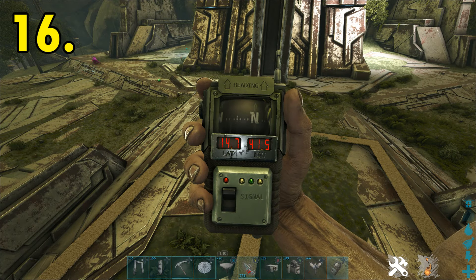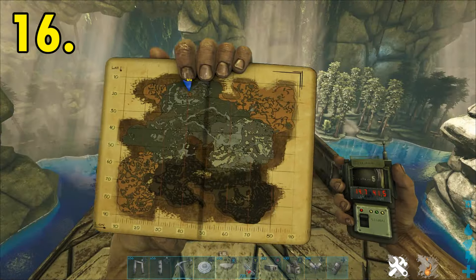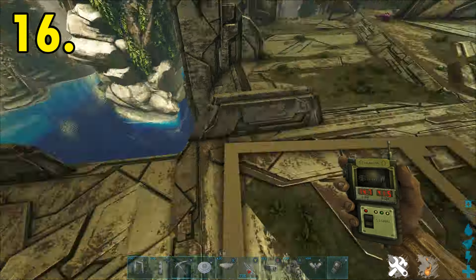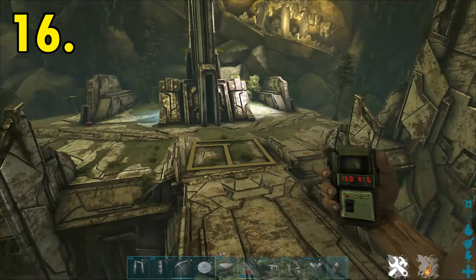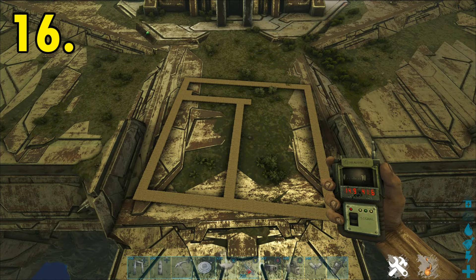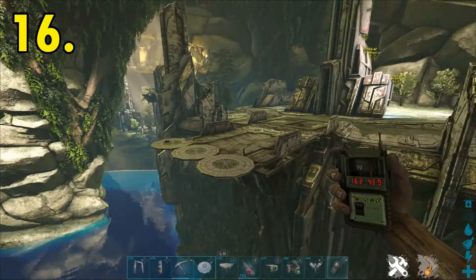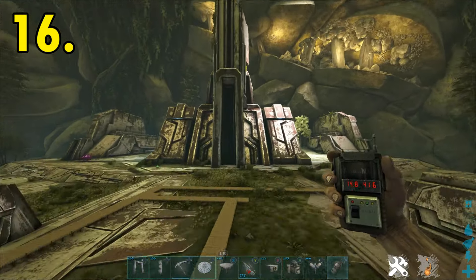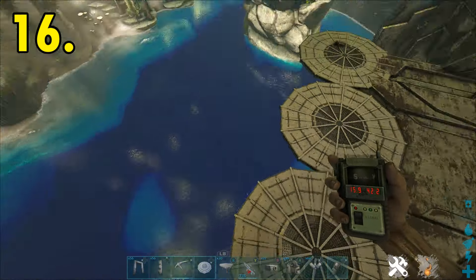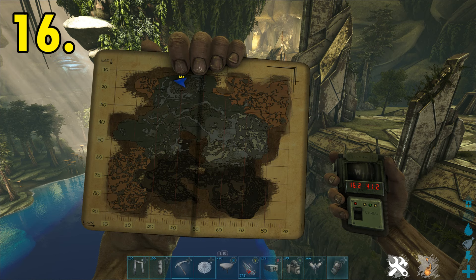Next base location is 14.7 latitude, 41.5 longitude — right at the top of the map, right next to the previous base location. It's a really cool area. It's very flat, so you can build cliff platforms on the end and do what you want with it. There's loads of room for your creatures and loads of room to build. You've got water right below. You've pretty much got the same resources as the last location. It is a little further away from the surface entrance but still in close proximity.